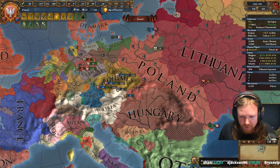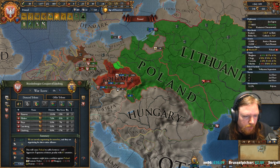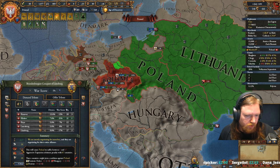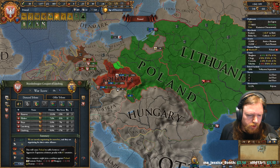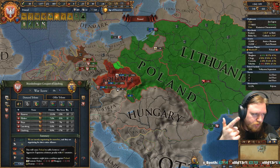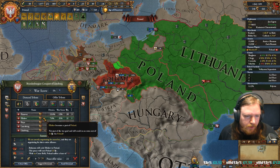But that's all said in the peace deal. When you are making that peace deal, just hover over this and it will tell you exactly what's going to happen. As a result of this, the Teutons, Hungary, and Saxony all get lots of aggressive expansion and might trigger a coalition. We'll probably trigger a coalition with those three — because Hungary and Teutons are my rivals, they hate me already.